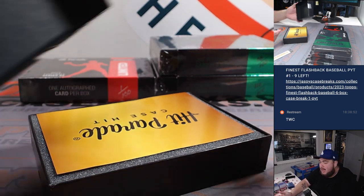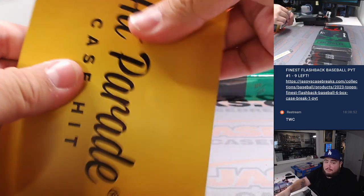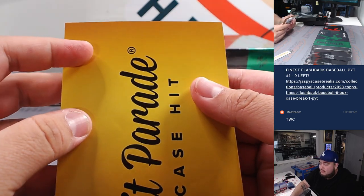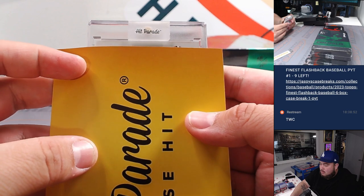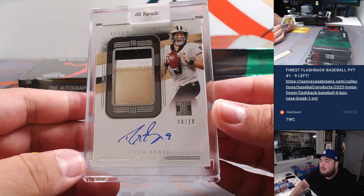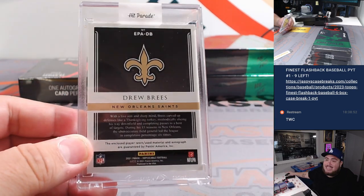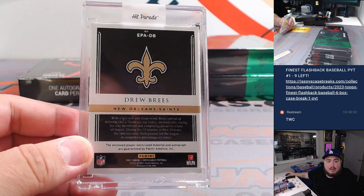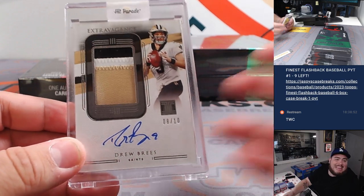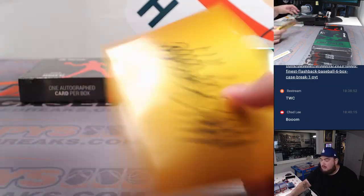Whoa, would you look at that — we got a case hit in the Limited, so this should be a very, very nice card. Here we go, guys — case hit! And how about a Drew Brees three-color patch and autograph, one off the jersey number, eight out of ten, for the New Orleans Saints. And yep, I see that Drew Brees right there on the sell sheet — New Orleans Saints, that is NFC South going to Chad. Congrats, case hit!